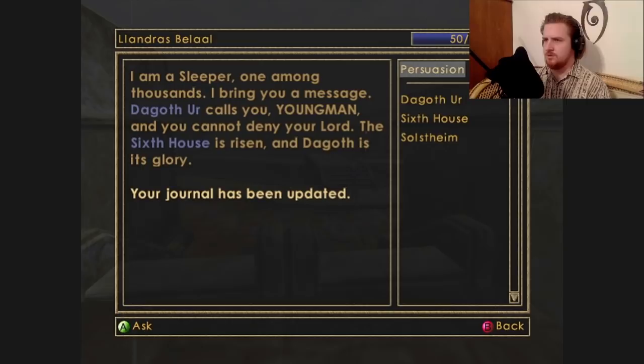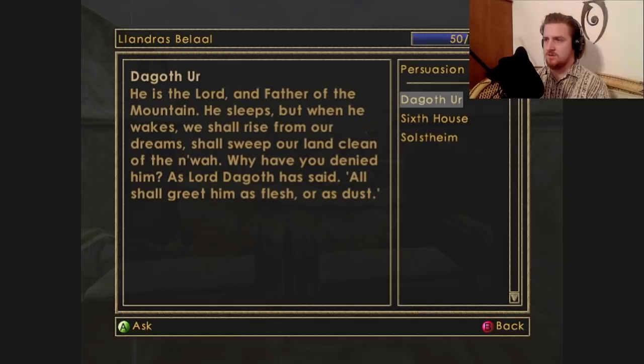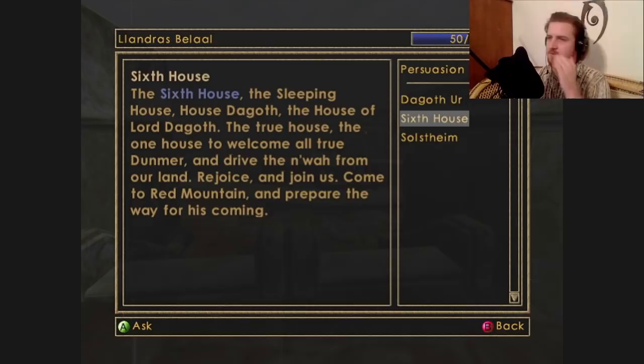Laundress Belal: I am a sleeper, one among thousands. I bring you a message. Dagoth calls you, young man, and you cannot deny your lord. The Sixth House has risen and Dagoth is its glory. He is the lord and father of the mountain. He sleeps, but when he wakes he shall rise from our dreams and shall sweep our land clean. Why have you denied him? As Lord Dagoth has said, all shall greet him as flesh or as dust. The Sixth House, the sleeping house — House Dagoth, the true house — to welcome all true Dunmer and drive the outlanders from our land. Rejoice and join us. Come to Red Mountain and prepare the way for his coming.